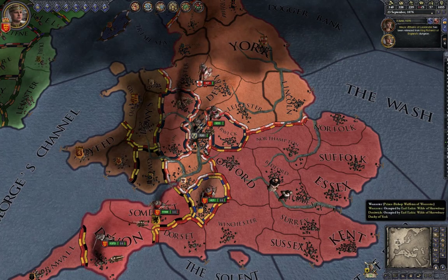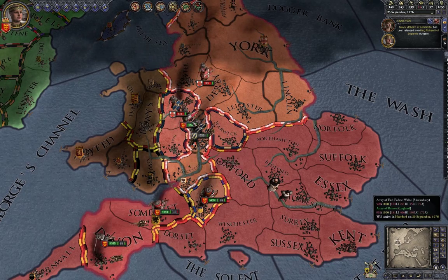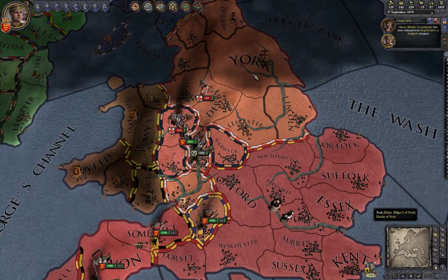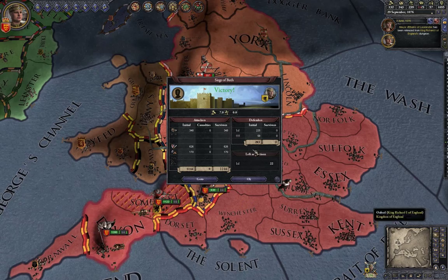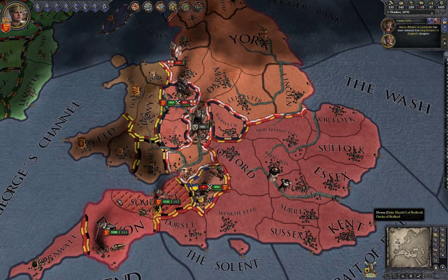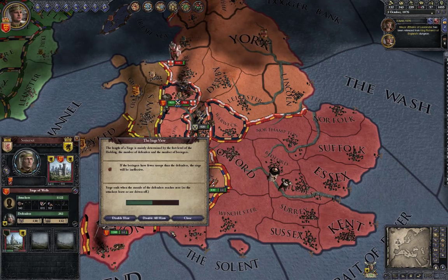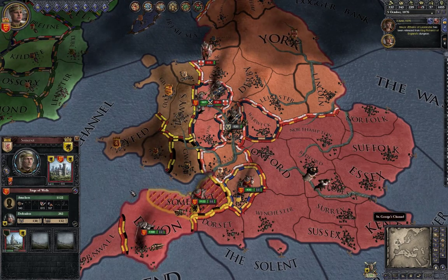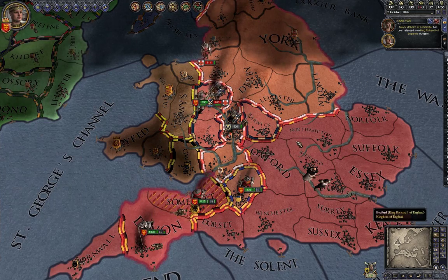It looks like two dukes are fighting each other independently. I've taken one city in this region but not all of them, so you can see the region is striped but not fully mine yet.